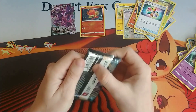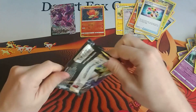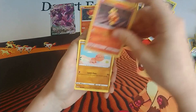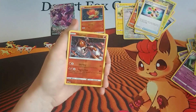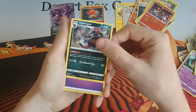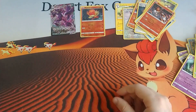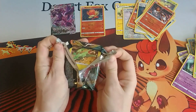We've got the Grimmsnarl again. Next pack we've got a Rookidee, Torchic, Trapinch, Jigglypuff, Ducklett, a reverse holo Heatran, and a regular rare Hydreigon, Psychic Energy, Combustken, Pupitar, and a Corvisquire. This is definitely not looking good — Christina probably used up all the luck in that first half.